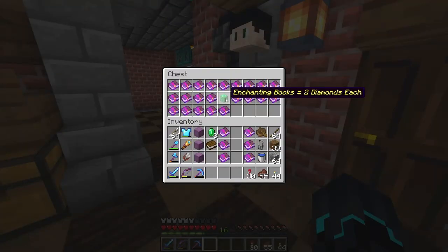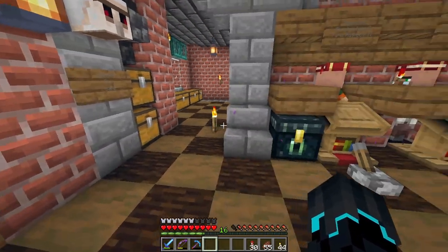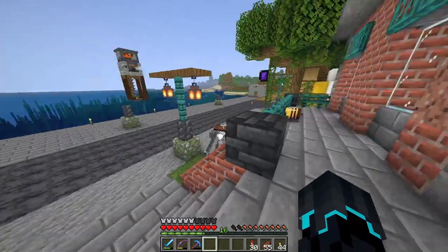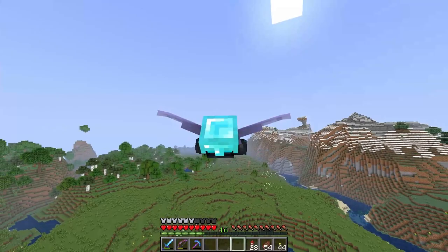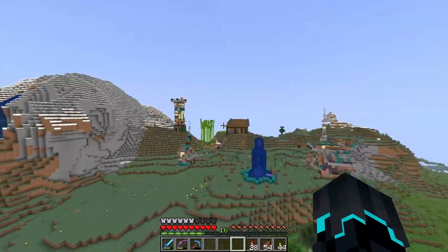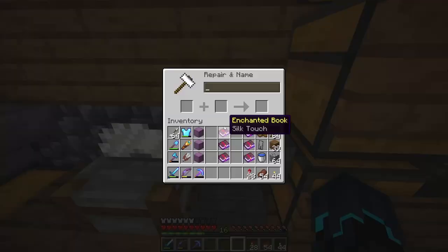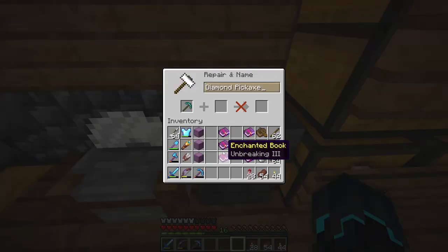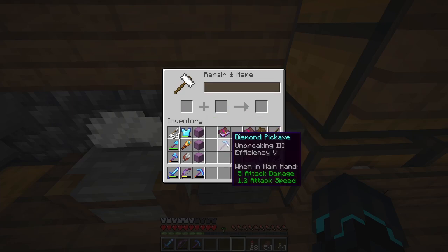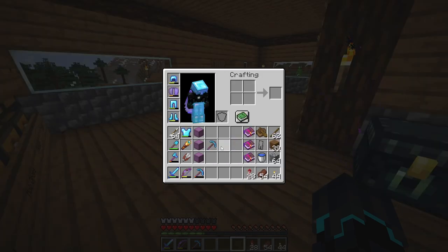I'm getting 3 mending books but I don't have enough emeralds for more - I really need to start wearing an ender chest because I needed another efficiency 5 book. Amaradon has put a lot of work into getting those villagers where they are, so I want to repay him somehow - I'll give him a tip later when I go back for the efficiency 5 book. For now, I'm making a new diamond pickaxe with unbreaking 3, efficiency 5, and silk touch.